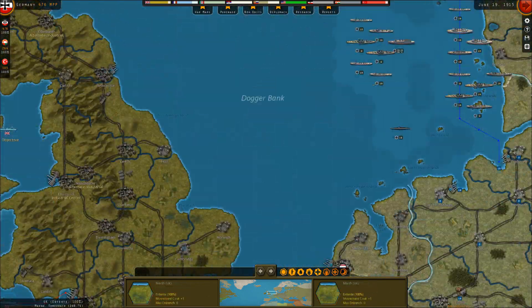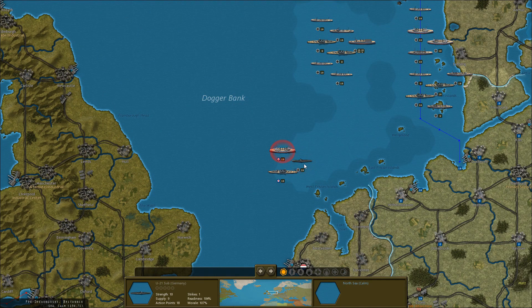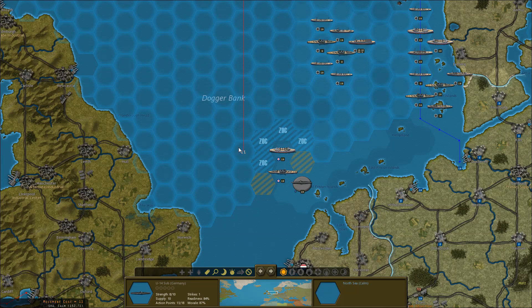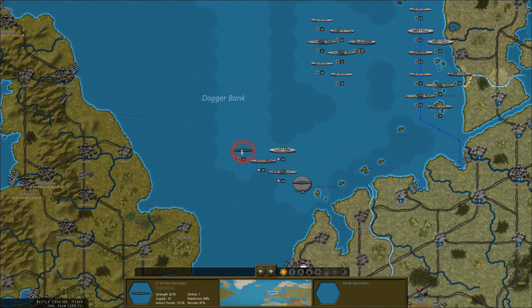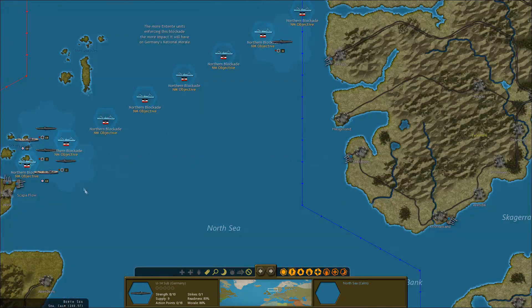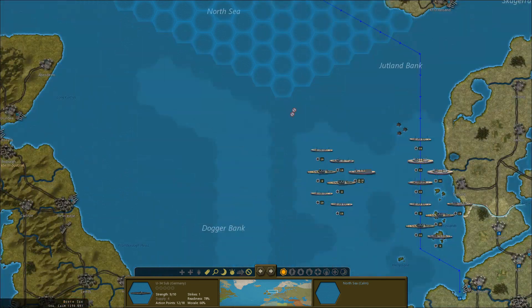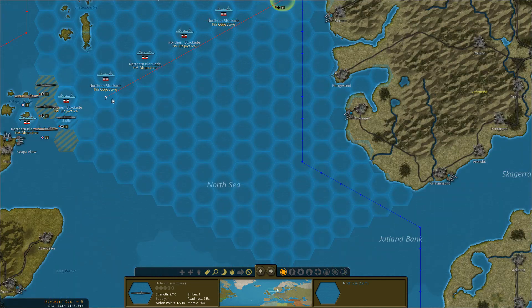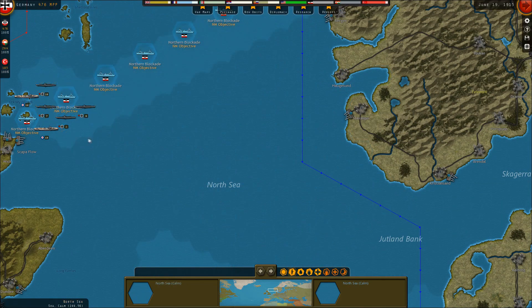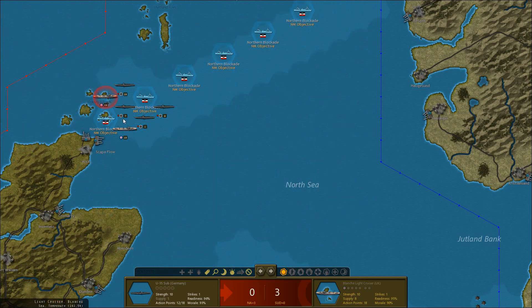Meanwhile, we detected the British fleet — at least some of it. Let's bring our other subs down here and see how many ships there are. There are at least three enemy warships here, but that doesn't actually feel like that many. We can get a 2-3 odds attack against a British light cruiser there — I'll do it.